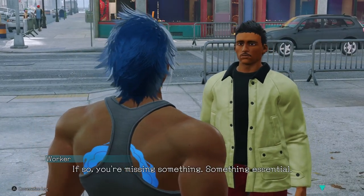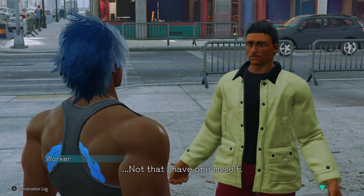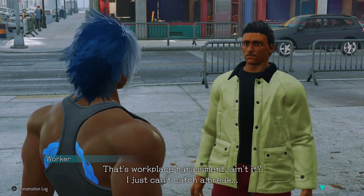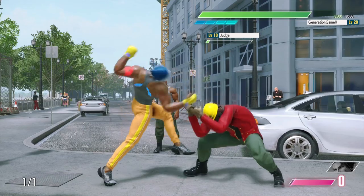In order to do so, you're going to have to first accept this quest, which is Safety First. You'll want to talk to this worker right here, and you'll find out that he doesn't have a construction helmet. So in order to get a construction helmet, you're going to want to head back to the training center, fight the person over there, and get his helmet.